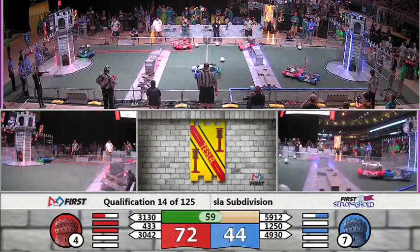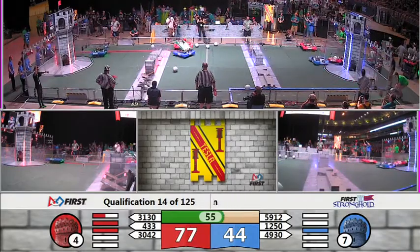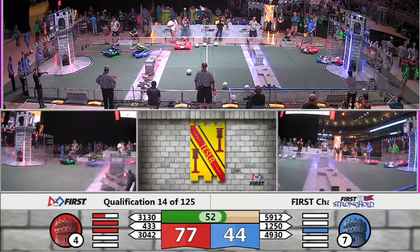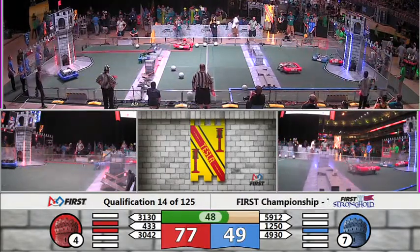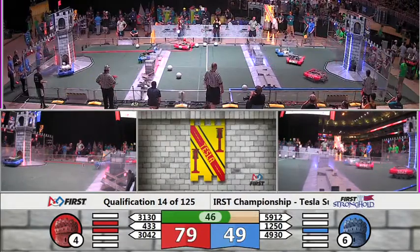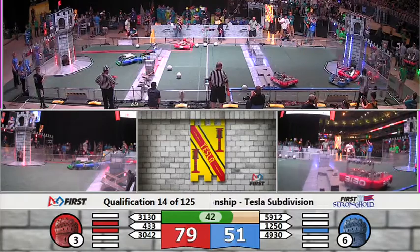We go down under a minute now — about 58 seconds remaining in the match. Still advantage for the Red Alliance, about 33 points. 33-30. Pops that ball in the low goal for the Red Alliance. Nicely done — 49-30.